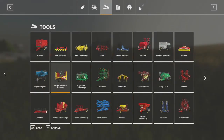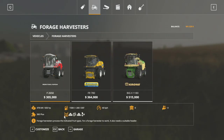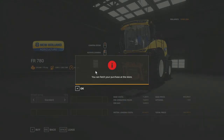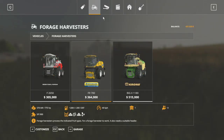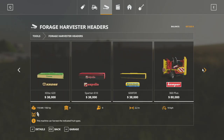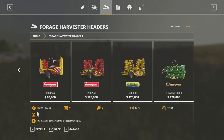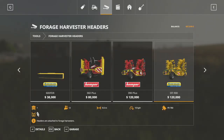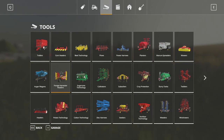First things first, we are going to need a harvester — so we'll get our forage harvester. I am going to go with this New Holland. I probably could have gotten the Krone if I'd wanted to — I think we have enough money for it. We had about a million dollars. Let's get this, and now we need a trailer.